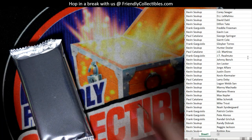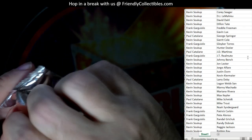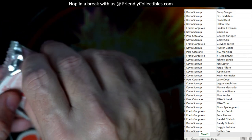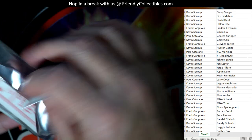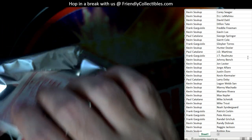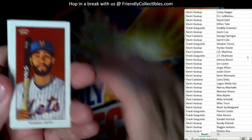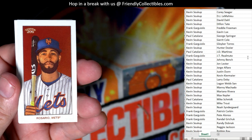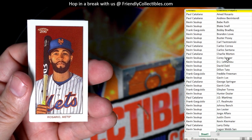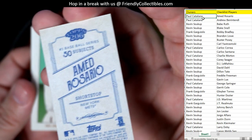Last box here, last one. Got another Sweet Caporal back — that's good to see. We got Ahmed Rosario for the Mets and that is Paul C coming out to you.